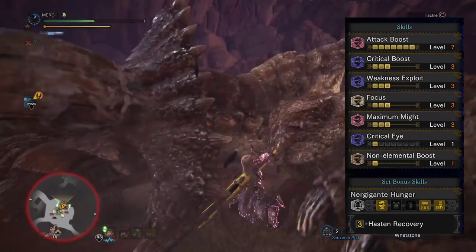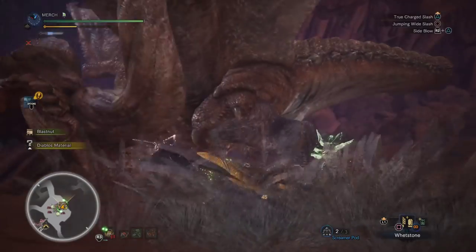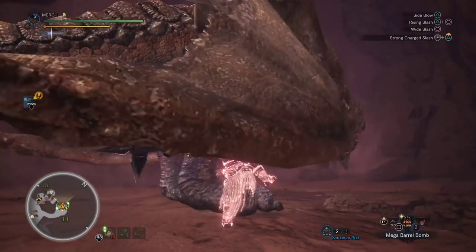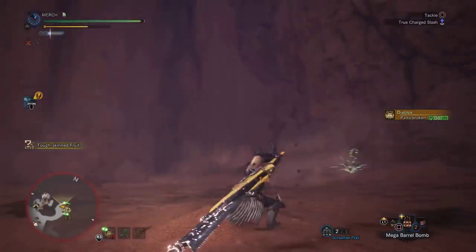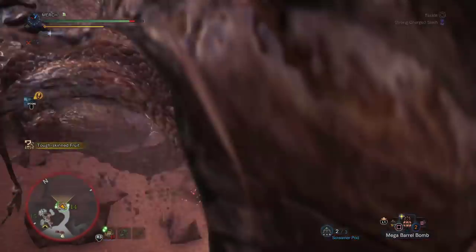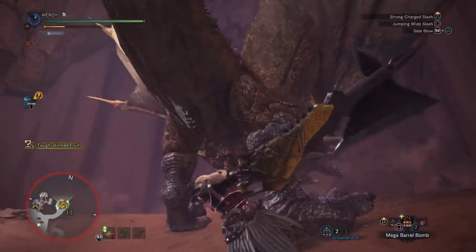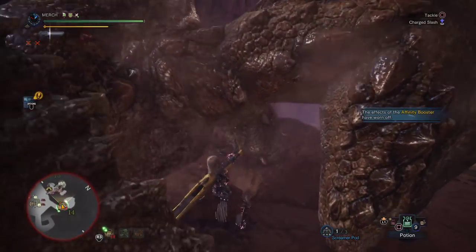Needless to say this set hits really, really hard. With such high crit chance, crit boost improves your DPS quite a bit — you'll get a lot of value out of all your critical hits having level 3 crit boost. This set doesn't rely on peak performance, but you'll keep yourself pretty healthy with the regen augment and the Nergigante set bonus, which allows you to keep attacking after being hit without needing to drink a potion. Because you are so immobile with the Greatsword, I personally don't run peak performance — chip damage will often knock you off max HP, so crit boost is a much more reliable, consistent source of damage.